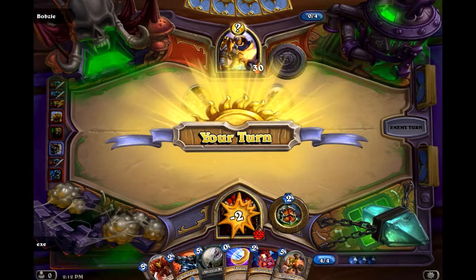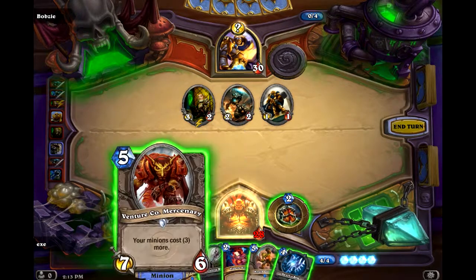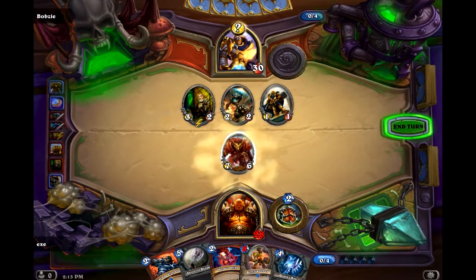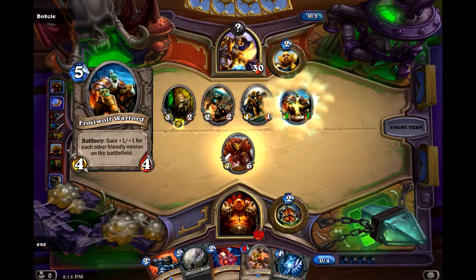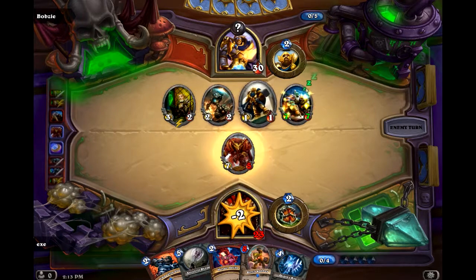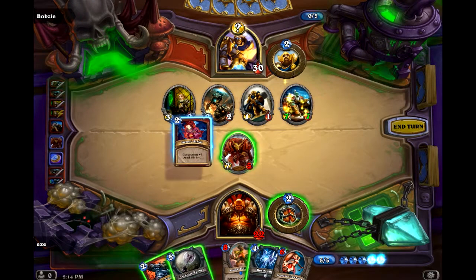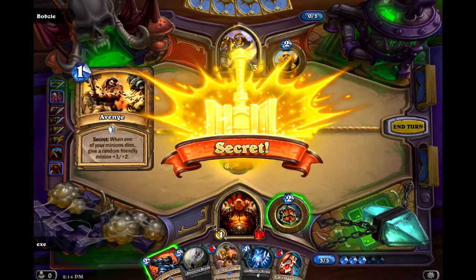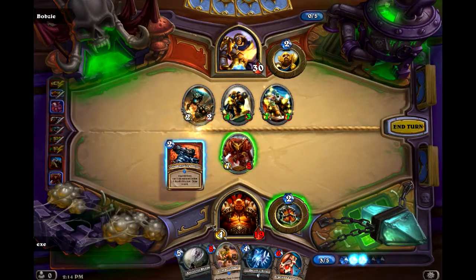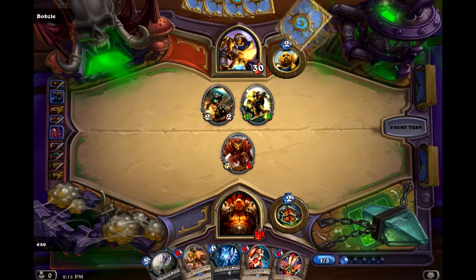And that puts him firmly in control of this game. Death's Bite is probably a good draw here. The problem is one of the cards that affects mine — I think this is Avenge, one of the other secrets, most likely. Let's fall on this minion so we can clear that, at least. It's probably the best move we could have done in that situation. We're definitely up against it here.